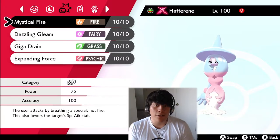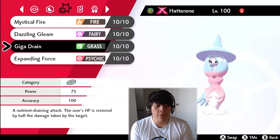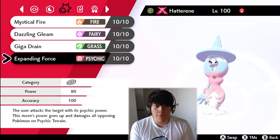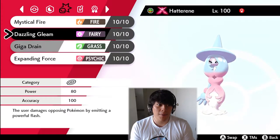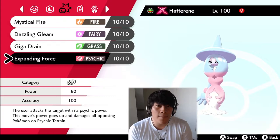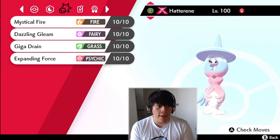We got Mystical Fire for our first move — it's really just for coverage since Hatterene doesn't have a lot of coverage moves. We got Dazzling Gleam for STAB, Giga Drain for longevity, and Expanding Force, which is a brand new move introduced in the Isle of Armor that gets boosted by Psychic Terrain. If we're able to set up the terrain, it's gonna do some damage. If we come up against Pokemon like Indeedee, I'm gonna try to make the best out of the terrain.